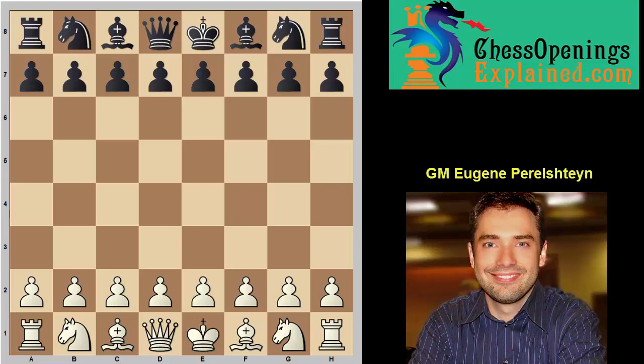Hey guys, this is Grandmaster Eugene Perlstein for ChessOpeningsExplain.com. Today I want to share a very interesting way to play against the Nimzovich Defense — when you play e4 and your opponent plays knight to c6. This is not to be confused with the Nimzo-Indian. It's a pretty rare guest at tournament games these days, but we've seen strong players use it as a surprise weapon, including World Champion Magnus Carlsen, so we have to be ready for this move.